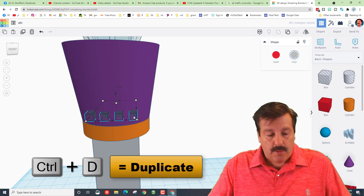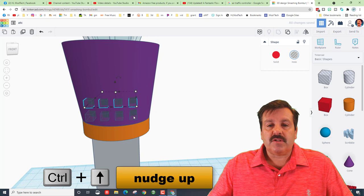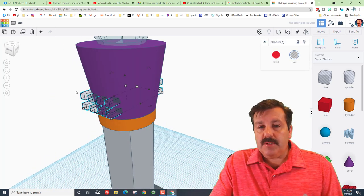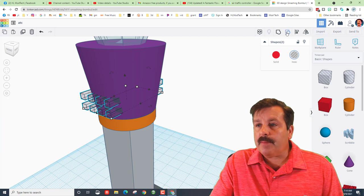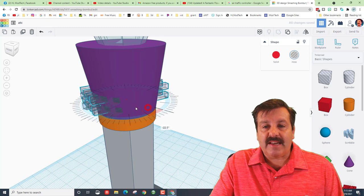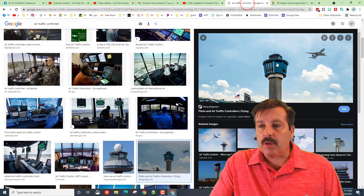I'm going to take those four windows, do Ctrl+D and Ctrl+Up so I've got four windows there too. I'll select just those two shapes and group them. Then Ctrl+D and rotate 90 degrees — so I've got windows on all four sides.